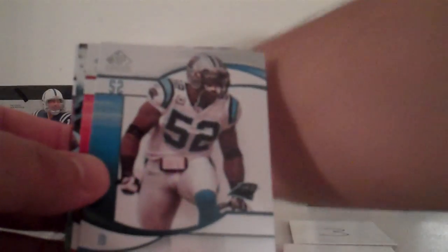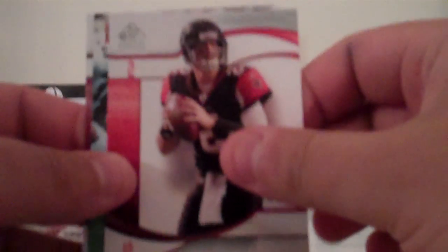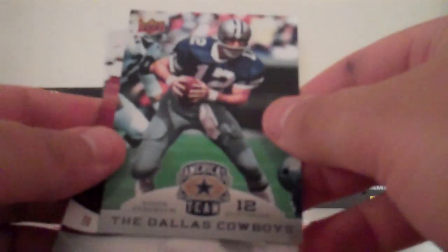We've got the Cardinals, the Panthers, the Falcons, Cowboys — a Cowboys card for Legends, Staubach there. Chris Cooley for the Redskins. And the Titans. So those are the six teams that are eligible.